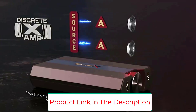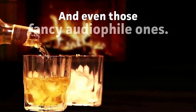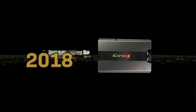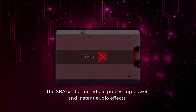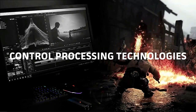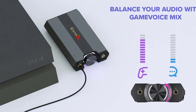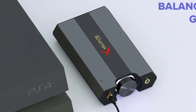It supports 32-bit, 384 kHz high-fidelity audio. The external sound card also includes a discrete 600-ohm headphone amplifier that amplifies both audio channels individually. For connectivity, the Sound BlasterX G6 comes with two 3.5mm audio ports, two optical TosLink ports, and a micro USB port. You get a single side-mounted dial to control gameplay audio and mic volume easily. The companion app can adjust everything, including Dolby Digital effects and noise reduction settings.